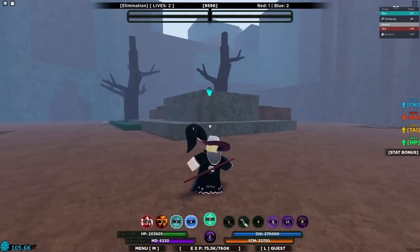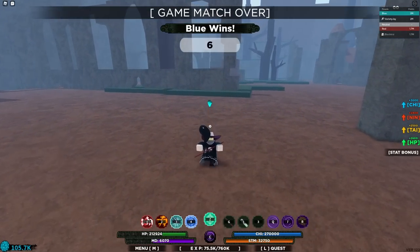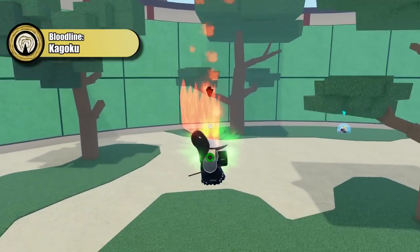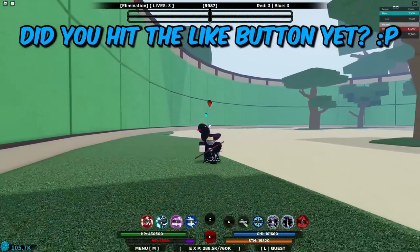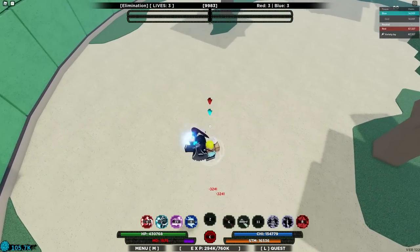The Ren Goku combo comes out on top against Akuma — total hands! Ren Goku is too strong for you, Mr. Flame Dragon Man! Next we're using Kagoku. I'm not using Kagoku Third because that move is bugged and holds the auto dodge cooldown. I know it's a challenge video but I don't want to make it intentionally worse.